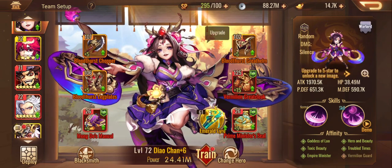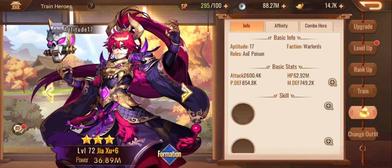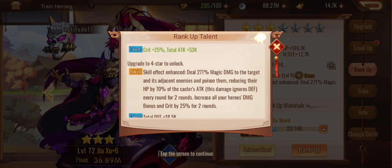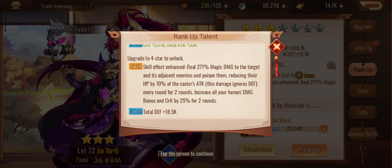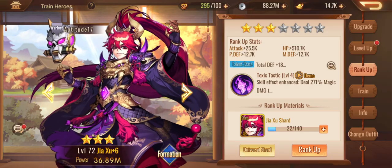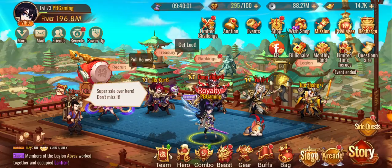I'll stick to my original plan of leveling and ranking this guy up. I need 140 of his shards and I want to aim to get them all to rank four — focus on one to rank four, then another, then the other one. I need 118 Szu shards. Let's take note of my power level at the moment — it's 196 million.